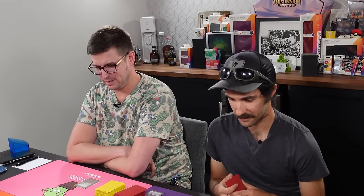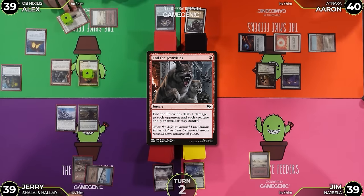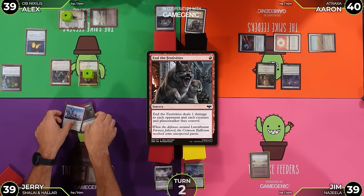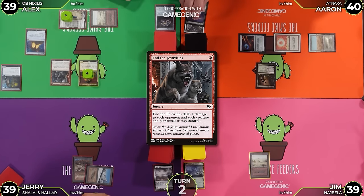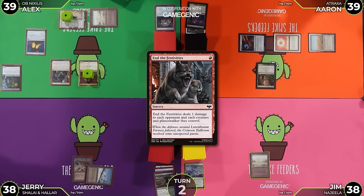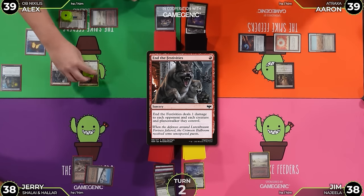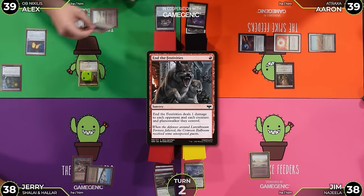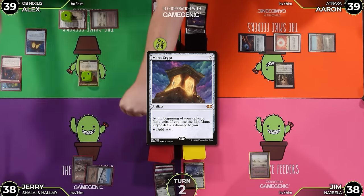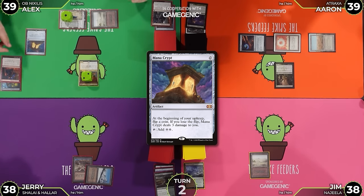Pay one for that? Yes. I'll deal one damage to each opponent and each creature and Planeswalker they control. No longer casting my Commander this turn. One Obnixilis trigger - go ahead and put one counter there and exile a Faithless Looting. I forgot to flip for Mana Crypt. Oh, game lost. I'll be more careful. Spikes take damage. He cheats and then doesn't even take damage! I'm going to move to Declare Attacks and attack Jim for six, assuming he'll be a problem at some point.